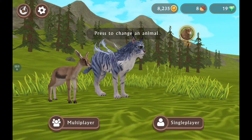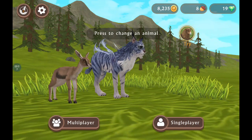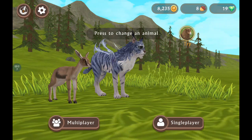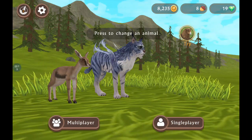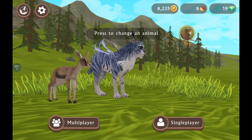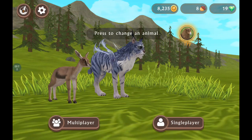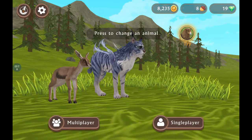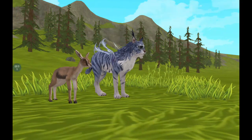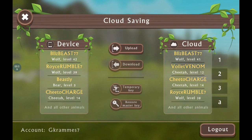Hello everybody, today I'm gonna do a little trick tutorial of how to get mystic skins faster and make it less of an effort. The first step you have to do is get around 10,000 coins — over 10,000 would be better. Then you go and hit this rocket button right up here, put in your password, then you upload your data.